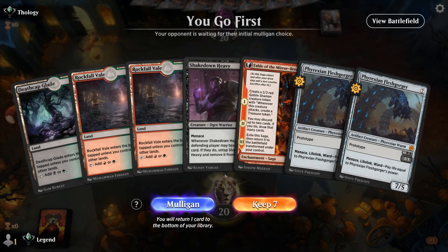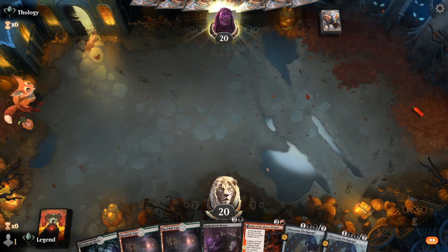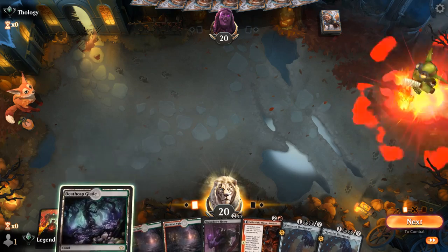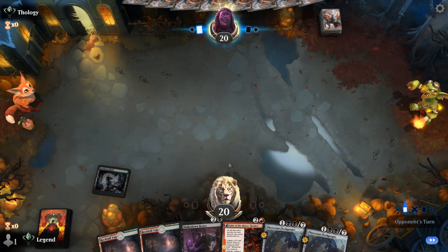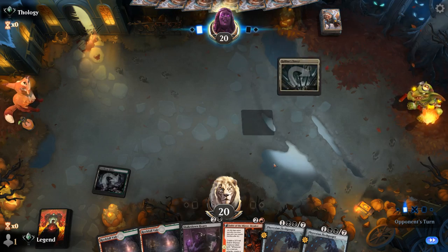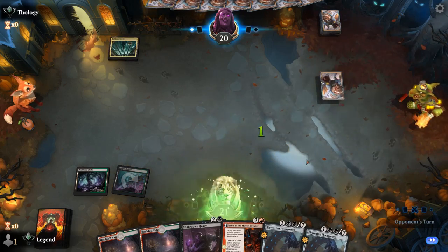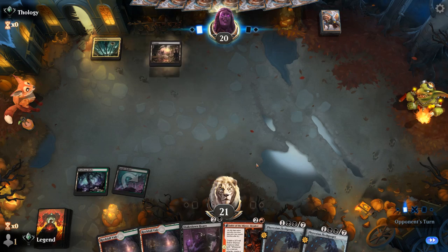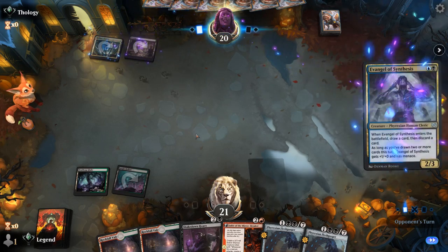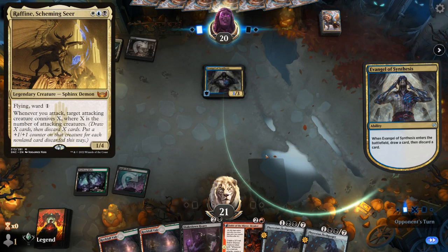Okay, we're on the play and this seems like a keep, even though we don't have double black yet for Fleshgorger. Early Fable is going to be our plan, and then we've got Heavy for Fight Rigging. Play a tapped Jungle Hollow so we can potentially play turn three Fleshgorger — still leaning towards Fable. Opponent on Asper Callers with Evangel, so we can expect Raffine in our future. There's Fight Rigging — does that change our play?